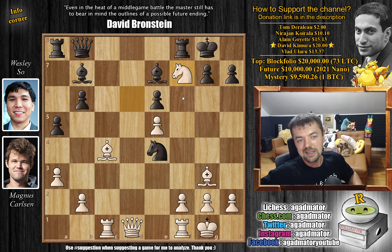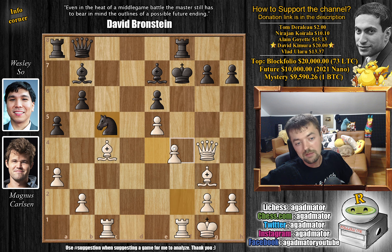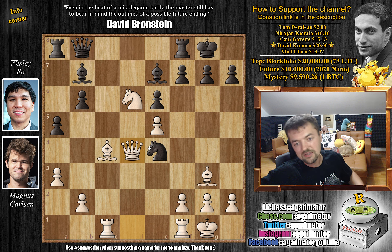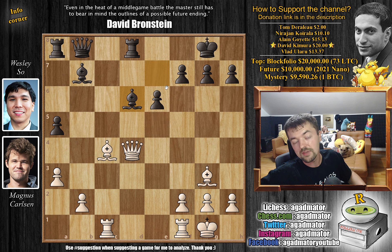Now comes queen to d4 by Magnus - a beautiful centralizing move. Although there's a funky line with knight captures on f7: if rook captures, you capture on e6 with the bishop, sacrificing a knight but grabbing two pawns and picking up the rook. The problem is if black captures with the king and defends, you'd need queen to g4 attacking the d6 pawn. After knight to c6 it seems fine for black, but Magnus continues developing. Wesley plays the interesting move b5 - a pawn sacrifice. He wants white to capture it, because if you capture with the knight you no longer have the beautifully posted knight.